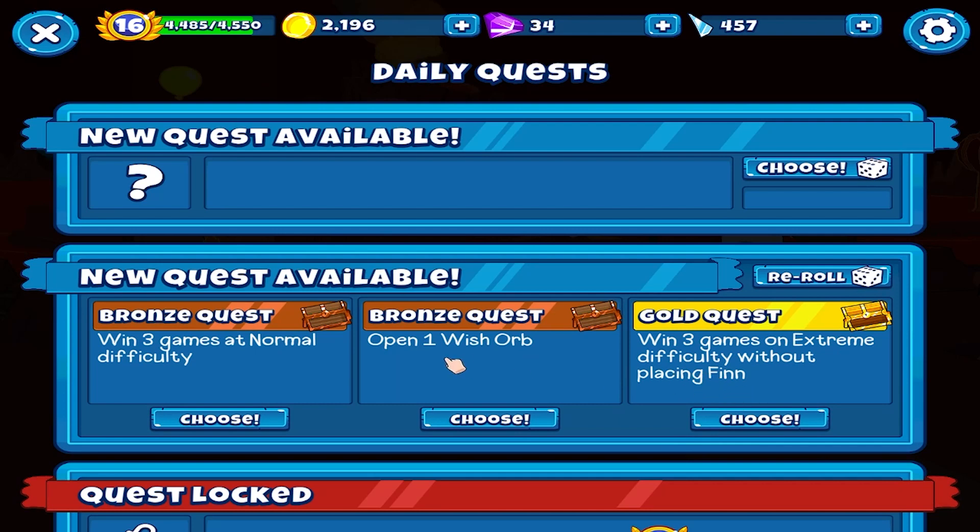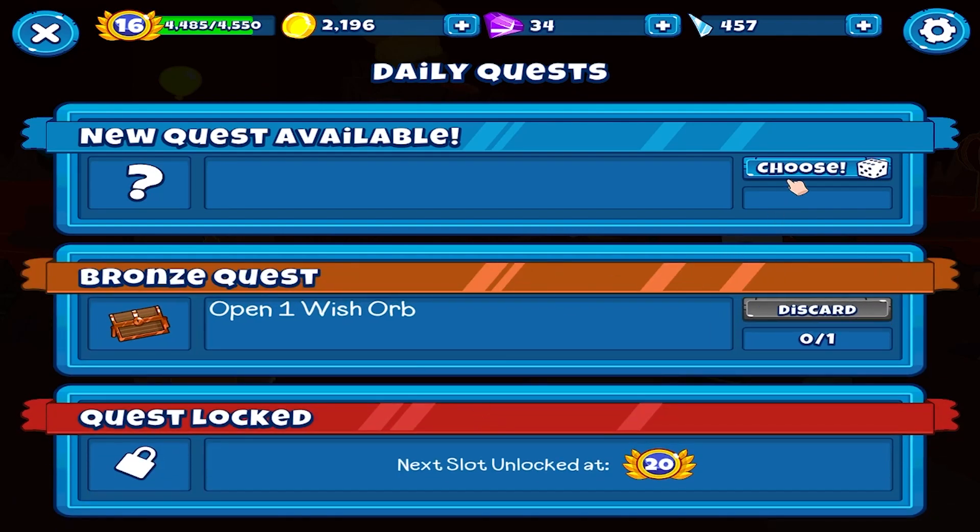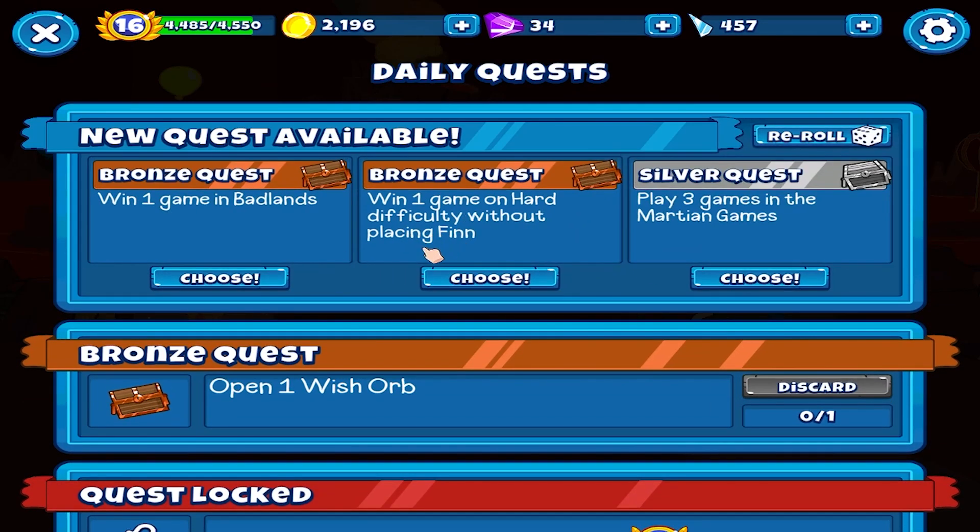Extreme difficulty without facing pain - open one wish orb. When game on hard difficulty without facing pain in badlands, play three games in the Martian Games.